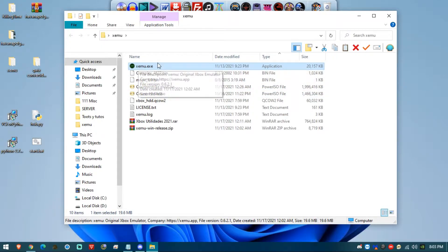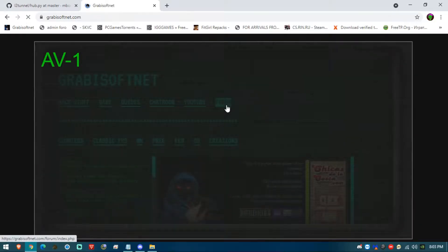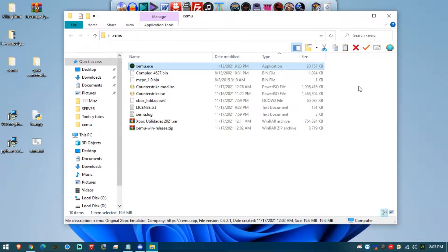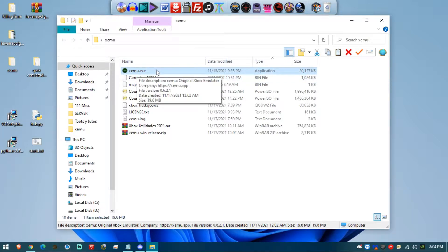The first time you execute this emulator, go to grabisoftnet.com and click on Forum. Register, and once you receive your email confirmation, you'll be able to see all the files in the respective thread. Go to the Xbox thread — the latest one — inside the hacking games thread. Download my pack and make sure to get the latest version.